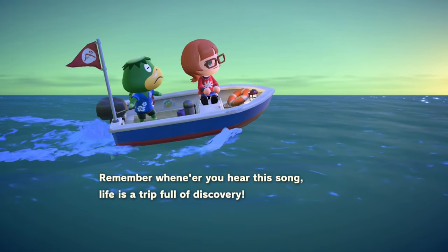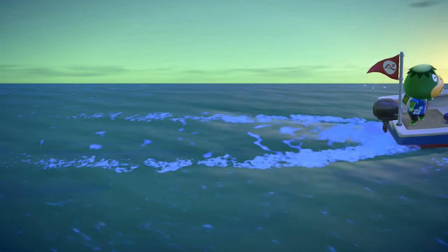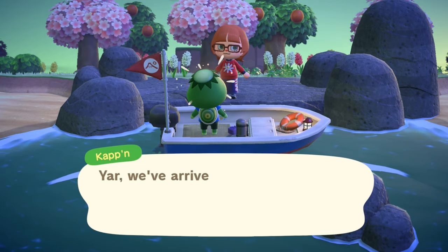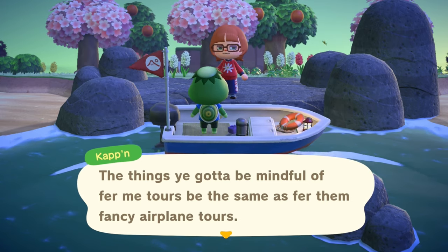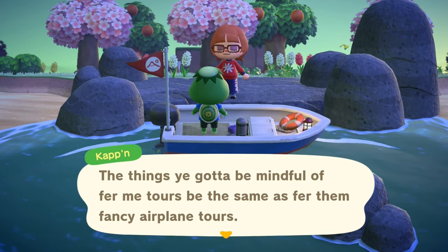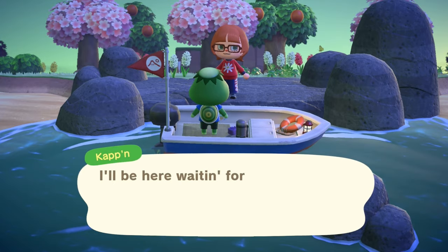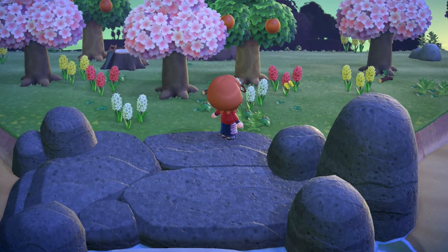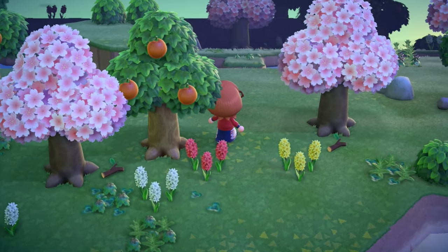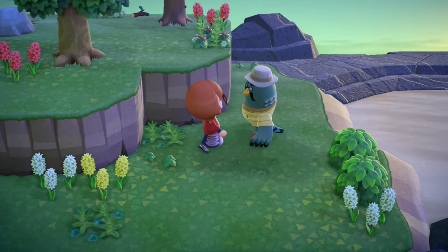We arrive at the island - round of applause! Cap'n tells us this is my first boat tour. I can put Brewster's photo up in the house if I just have a room just for his photo. I hope he's here! Cap'n explains the rules are the same as fancy plane tours and he'll be waiting when I need to go home. Then - oh my god, I think I can see someone walking in the background. There he is! Look at his little face!